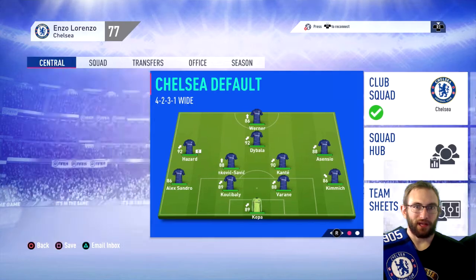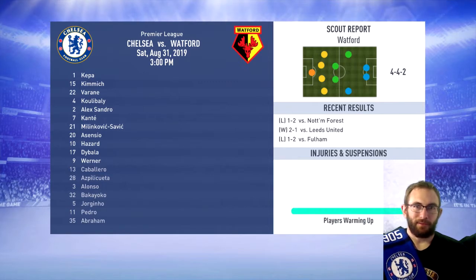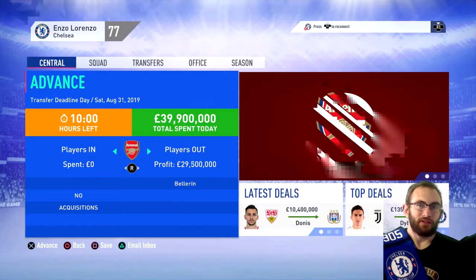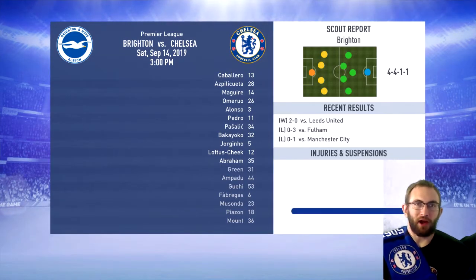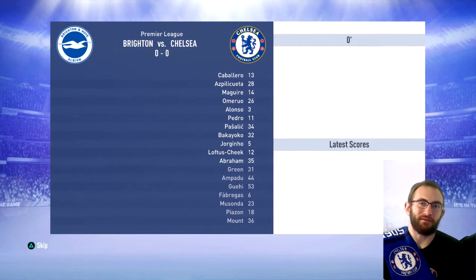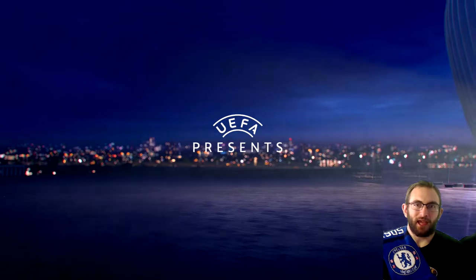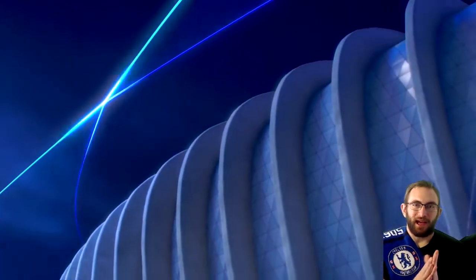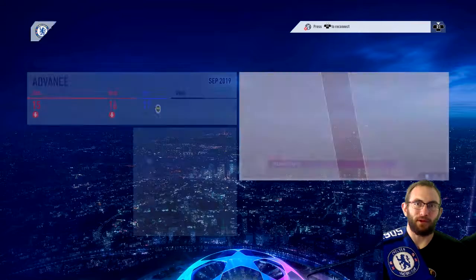Let's leave our A team in there for now and sim the game versus Watford — 3-0, no injuries, which is the main thing we want to avoid. We're going to use our secondary squad versus Brighton as we have our first Champions League game coming up against Fenerbahce on Wednesday. We take a 1-1 draw. Oh man, this is a cool cut screen — the Champions League preview. This is what we want to win; this is the reason we're doing season two.